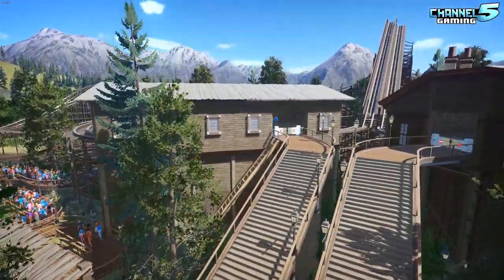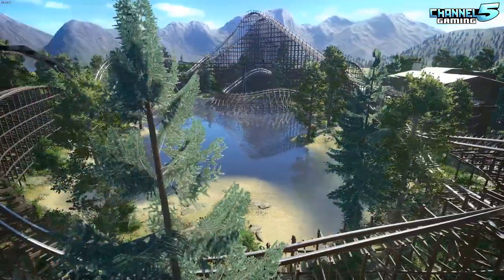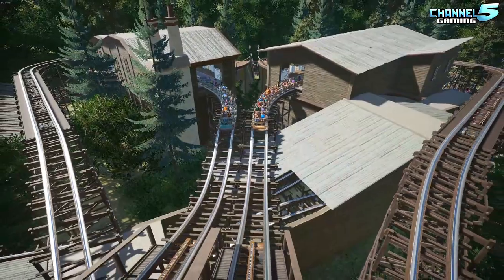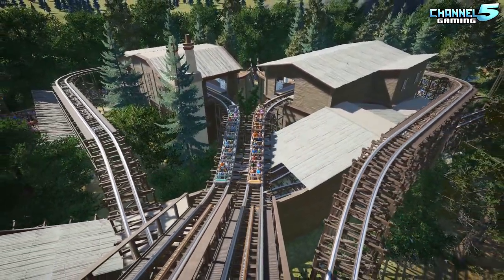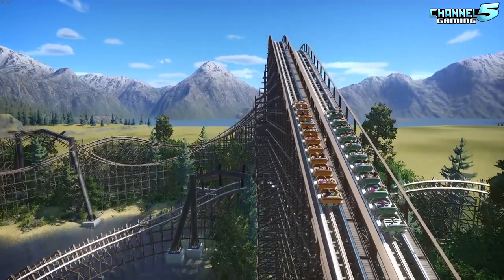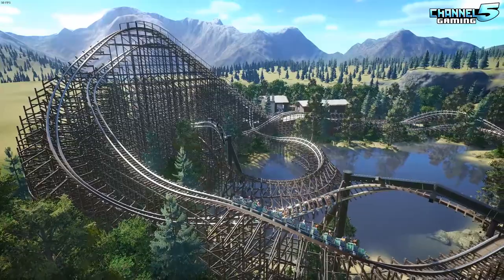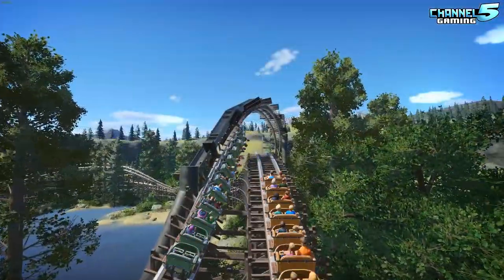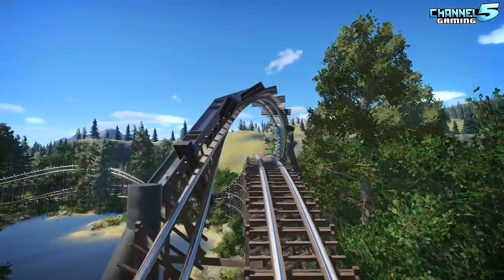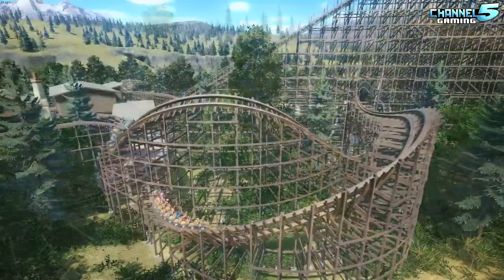I'm excited to present the Pinewood Pursuit — a realistic GCI style wooden coaster, including many new elements I'm excited to see in real life. Choose between the coyote and the fox as you trek through the serene wilderness. The coasters interact with each other throughout the layout with corkscrews, zero-G stalls, and overbanked turns. I spent a lot of time working on the smoothing of the coaster using the four-meter smoothie method to keep the track shaping as clean as possible.